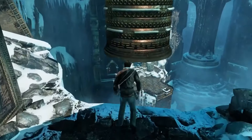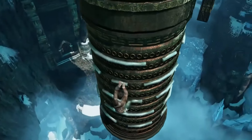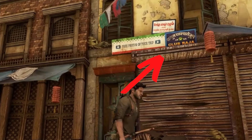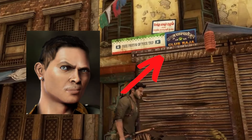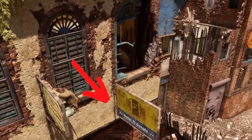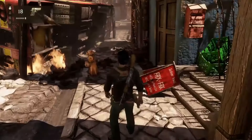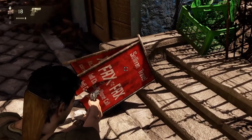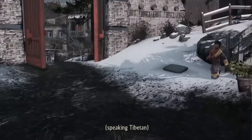In chapter 5 you will also find some interesting references in billboards about Uncharted 1, like Club Raja that refers to Eddie Raja. Then we have Hotel Dorado, which is the treasure they were looking for in the first game, and also another one that mentions Sullivan's name — basically it's Sully.